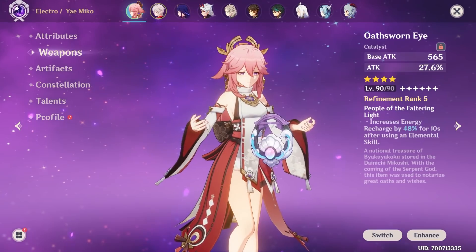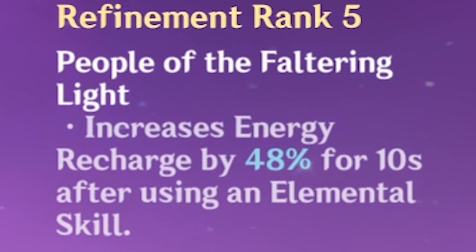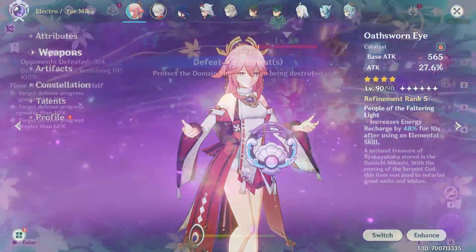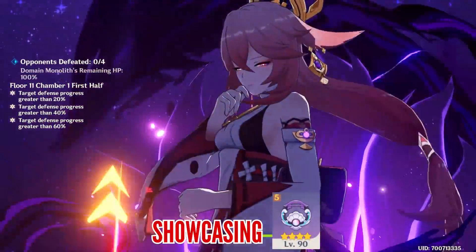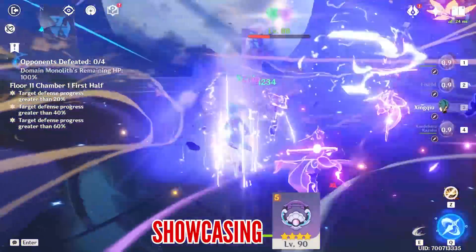So it's almost a little too suspicious how closely these numbers align together, when a fully refined Oathsworn Eye – obtainable from the latest event – offers 48% energy recharge from its passive. I wanted to talk about this weapon in today's video: how good it is on her, whether it's better than any other catalyst options, and just in general everything you need to know about Oathsworn Eye.